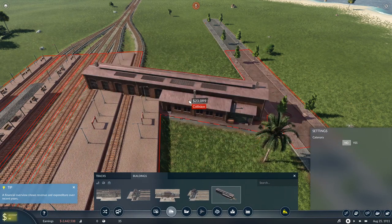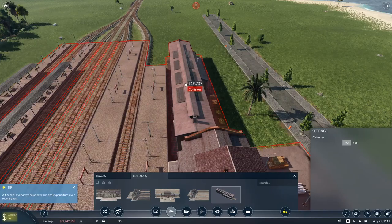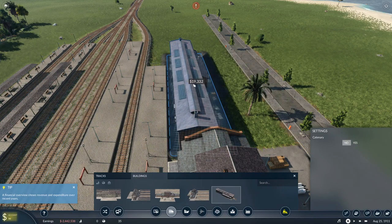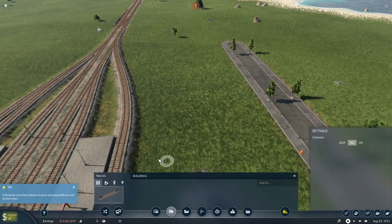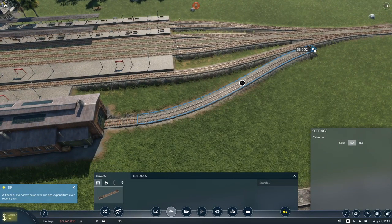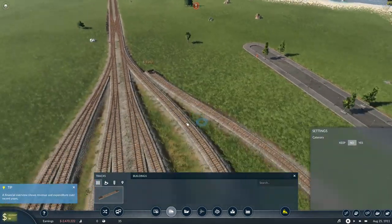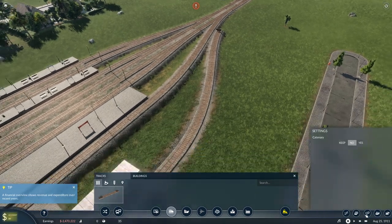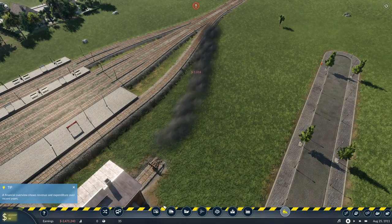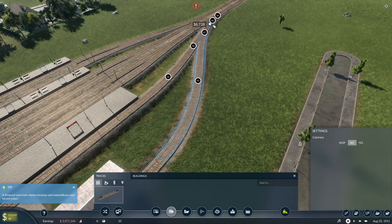So now that we've got a pretty good little train network, we're going to go into buildings — train depot. And we're going to rotate that thing; it is going to go right here. And then we've got to hook that up to the tracks.